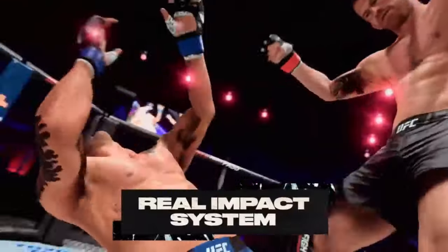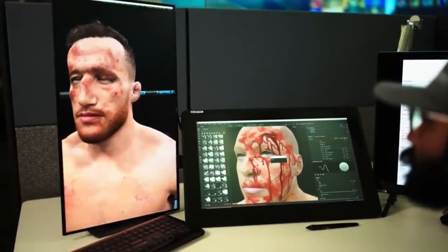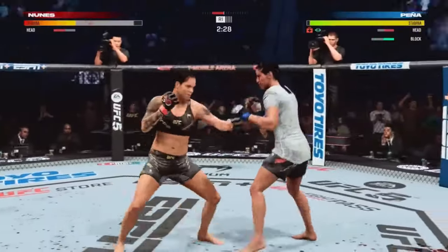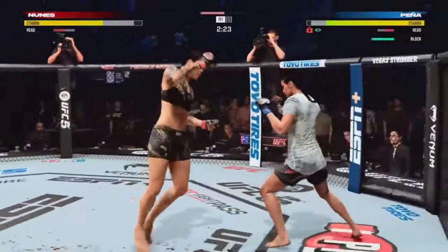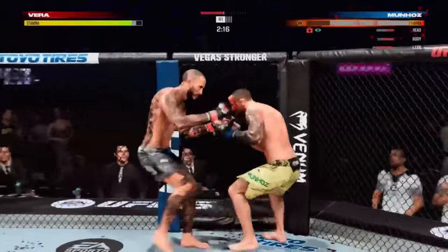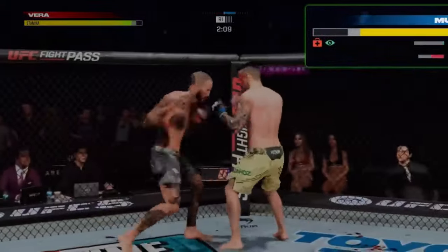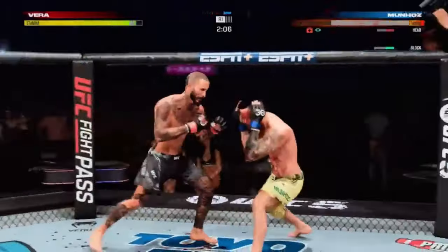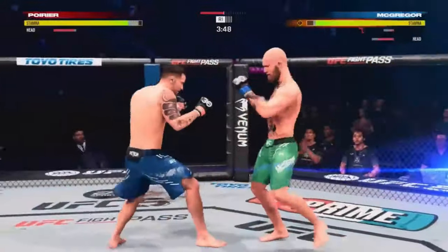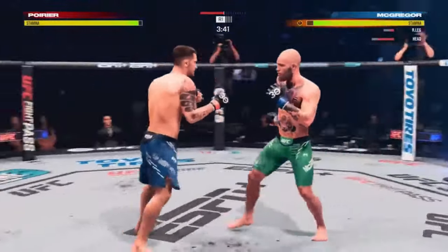With UFC 5's all-new Real Impact System, cuts, bruising, and swelling accumulate in accurate locations on the body and have a realistic effect on gameplay. That all starts with the foundation of the Real Impact System: authentic damage. Damage impacts your fighter's attributes during the game. So if you've got a cut bleeding into your eye, it will lower your defensive abilities on that side of the body. And if you take one too many kicks to your lead leg, you'll start to limp, your mobility will decline, and your attack power will drop.